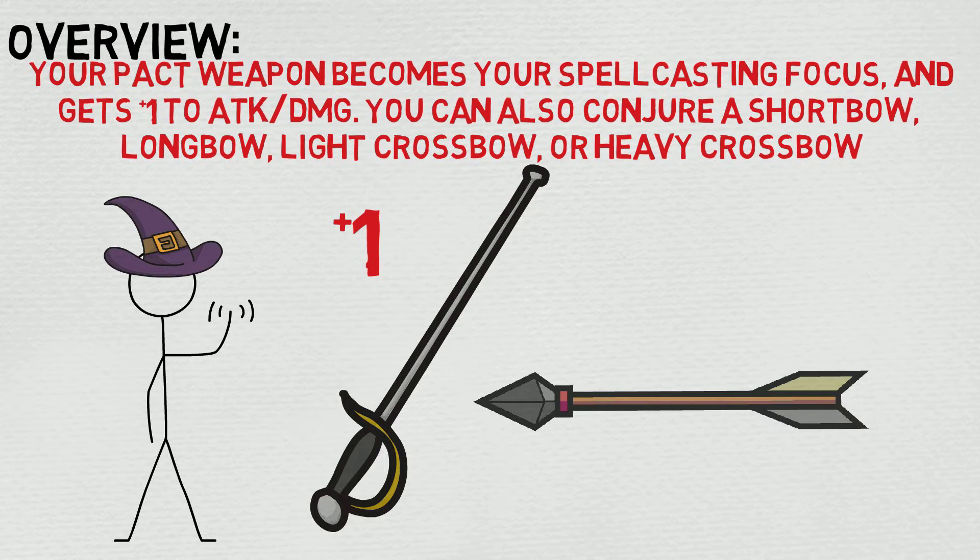The sheer versatility this has is essentially unrivaled, especially if your DM is implying carrying weight. This is a great way to be the go-to for almost any situation. In addition to that, you can use your Charisma modifier instead of your Strength or Dexterity — so that's even better. Honestly, there's no reason not to take this at this point. It is one of the best invocations we've covered so far.